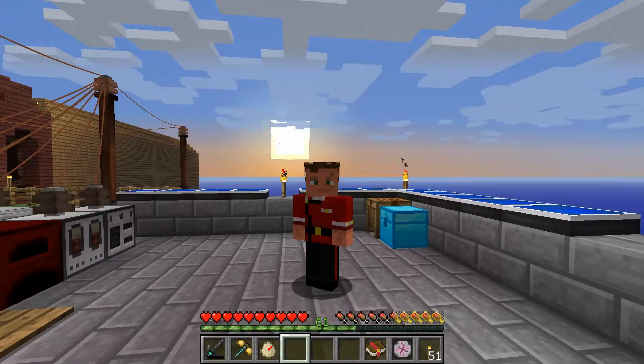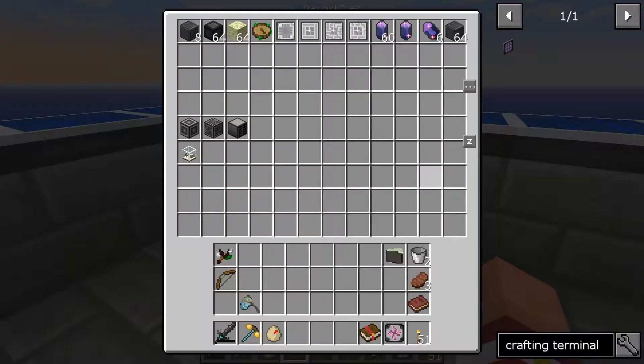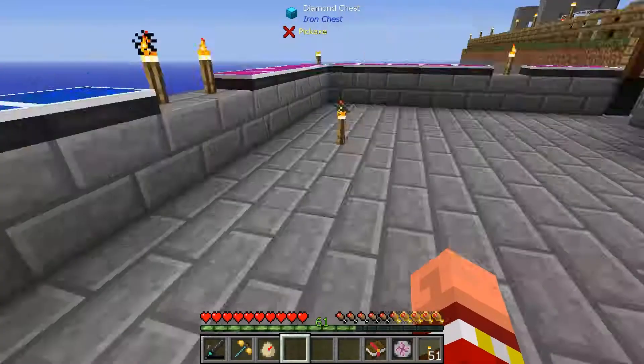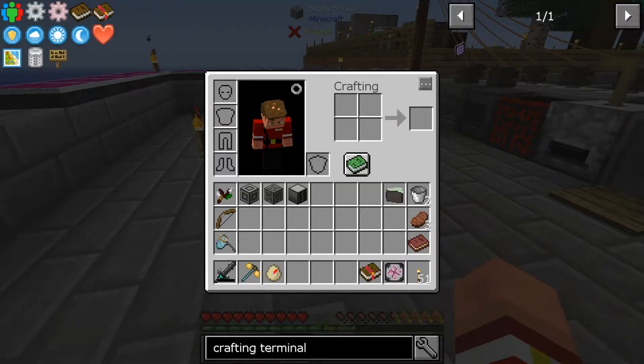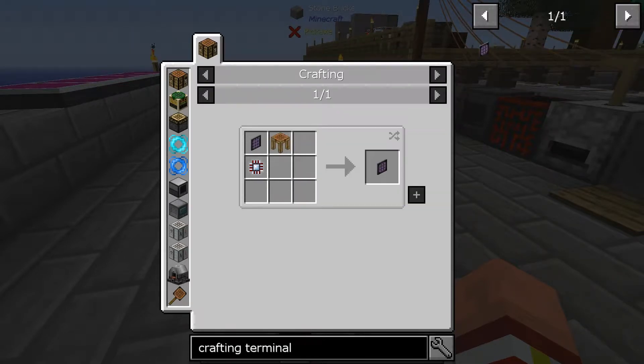Today we are going to continue our ME system that we started last episode. In between episodes I sat around and made the rest of the things we were going to need so we could throw this stuff together quickly. What we are looking for is a crafting terminal — it doesn't have a quest lined up to it, but we need one otherwise our system is useless.